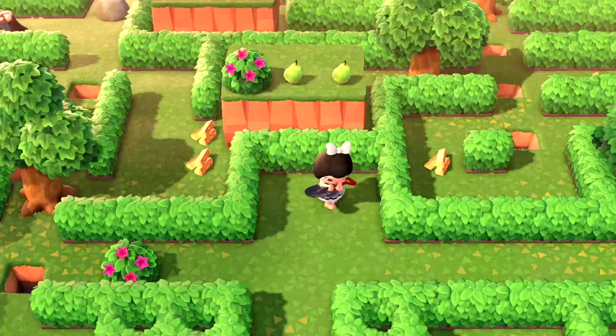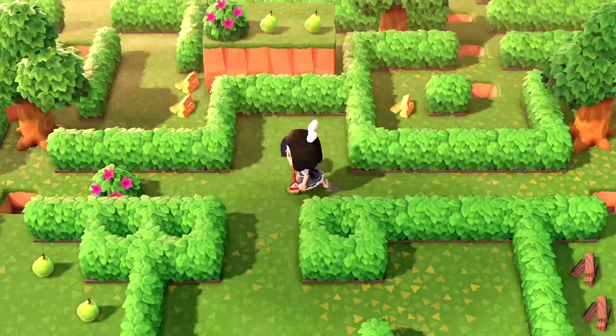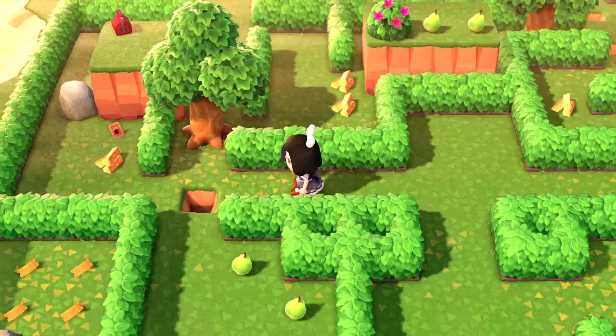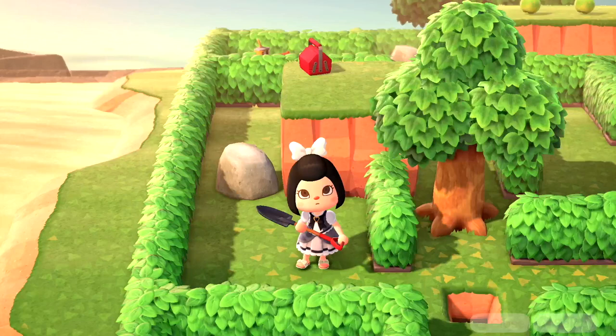Then we're going to go to the right and pick up these two pieces of fruit. Then we're going to go ahead to the left and pick up the bush, fill up the hole, and then jump over the water, pick up the softwood, and the DIY. The DIY is going to be a ladder DIY. I think most of us are going to have this DIY already, but you can just go ahead and keep that in your pocket.